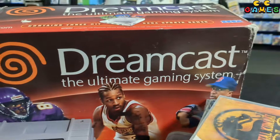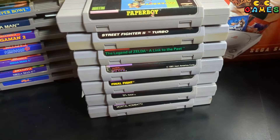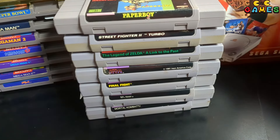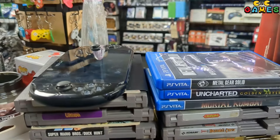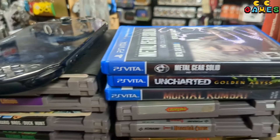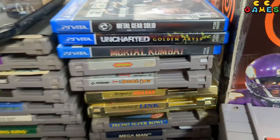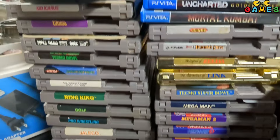They also got a blue variant Sega Dreamcast sports bundle — not the sports system, it's a white system with just kind of a sleeve over top. Kind of cool, in the box. Some decent Super Nintendo games; Zelda is probably the highlight of that little stack. Then we got a PS Vita with Metal Gear, Uncharted, and Mortal Kombat.